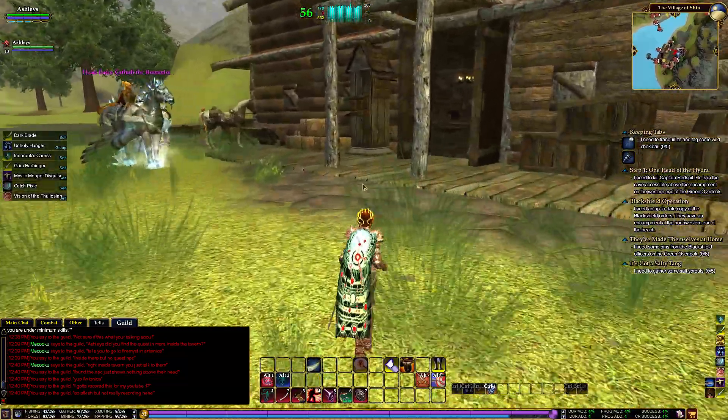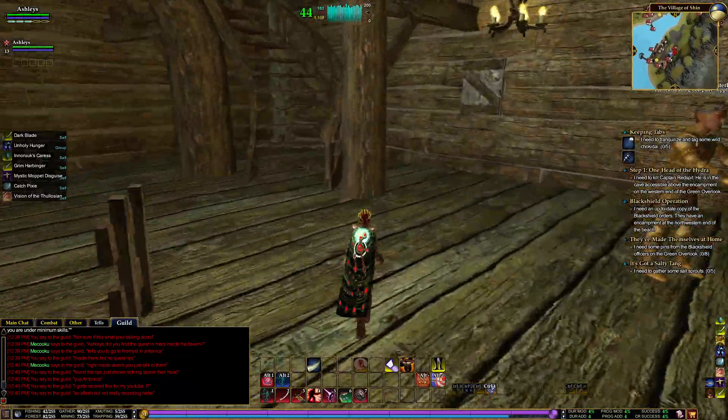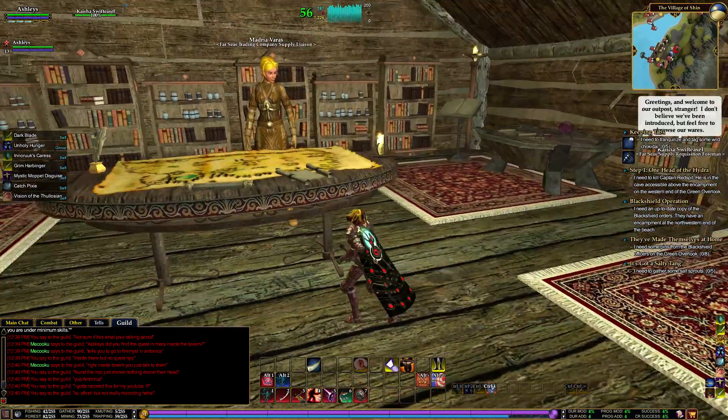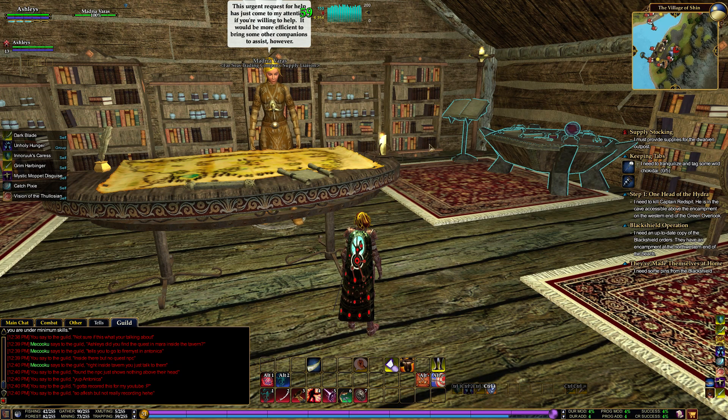Anyways, I was suggested that at level 50 you come here and do a quest, so we're going to do that. We walk up these stairs - I don't know which NPC, maybe they all give it to you. Let's talk to this person. This NPC, if you talk to her, she gives you a quest to go to Antonica. I was suggested to do this at this level. At least one platinum she'll give me, so that's kind of cool, and apparently I can accept this quest now.